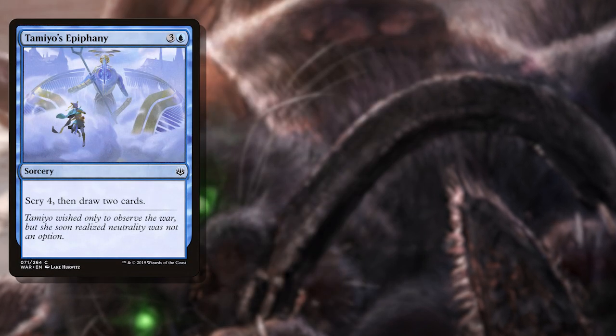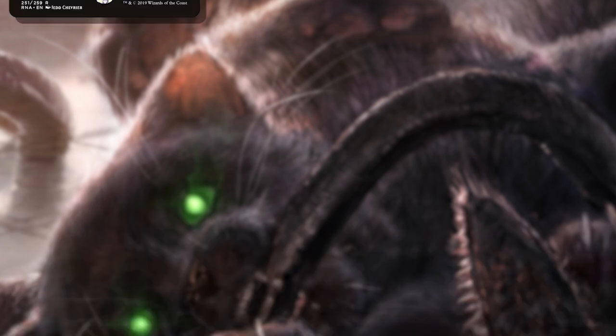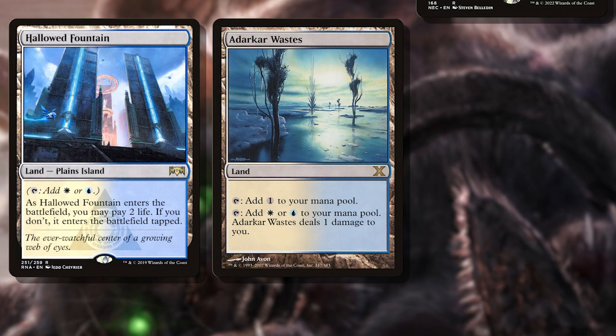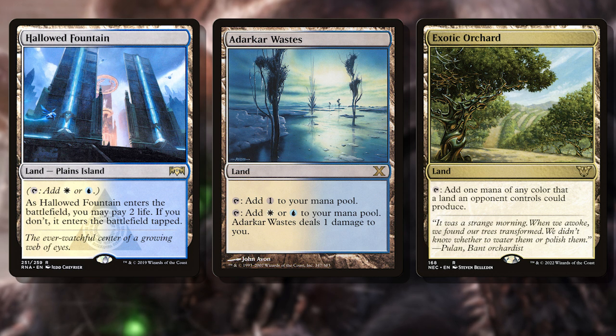I've filled the rest of the list with scry-centric cards for incidental value, interaction like counterspells, and outlets in case we are able to make infinite mana. The mana base includes only lands that produce blue or blue and white, since we'll never need more than a single white mana to cast our commander. No basic plains in this list. If you want to check out the full list, you can check out the link in the video description to my sponsor, Moxfield.